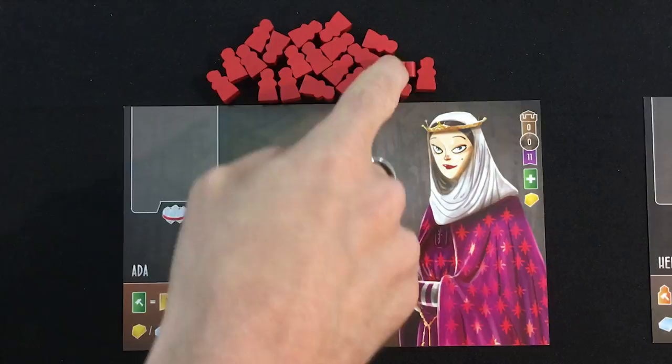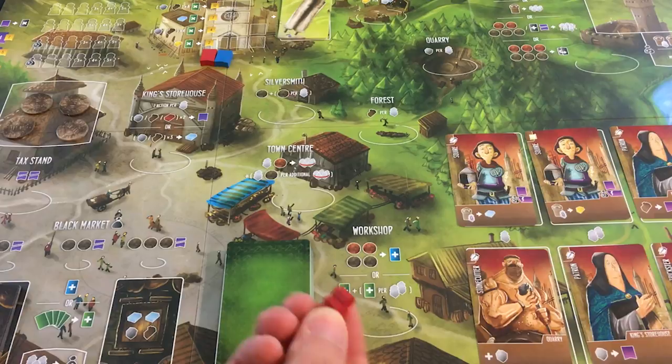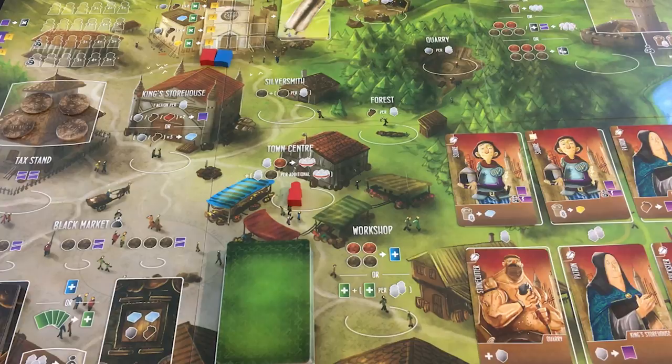To go through the basics of Architects, this is a worker placement game and each player has a pool of 20 workers. I'm playing solo, so there's me and the AI. Here she is — Helena, the tougher AI in the base game. It can be more of a challenge. The gameplay couldn't be simpler: you take turns placing a single worker on one of the action spaces on the board.